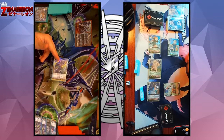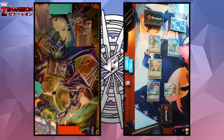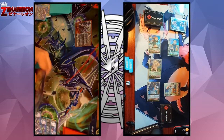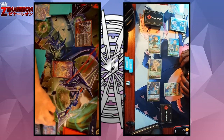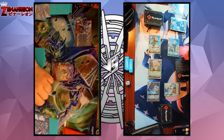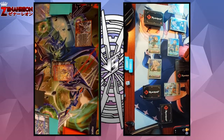Guard with your team, and pass turn. Stand and draw. All right, we're going to stride to Amnesty Messiah. Skill of the Awakening: awaken Messiah from soul, call it out, soul charge one. Skill of Alter Ego: counter blast one. We're going to lock the Messiah. Then skill of Astralobe: since I used it for stride cost, I get to draw a card.